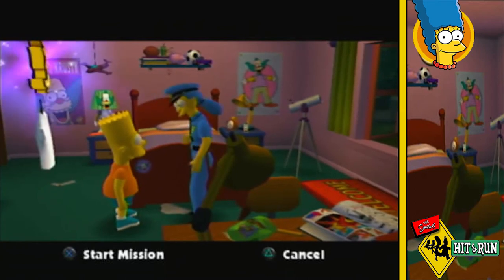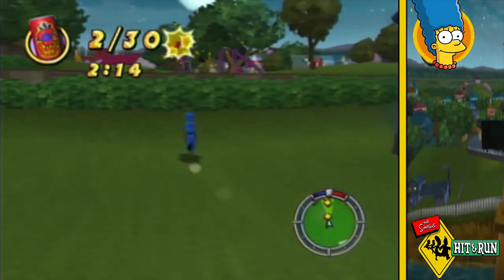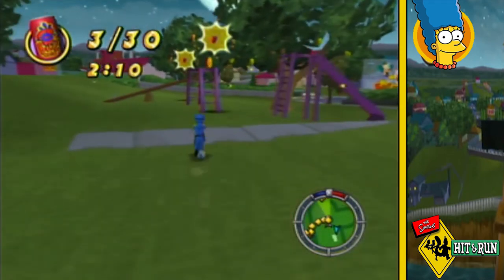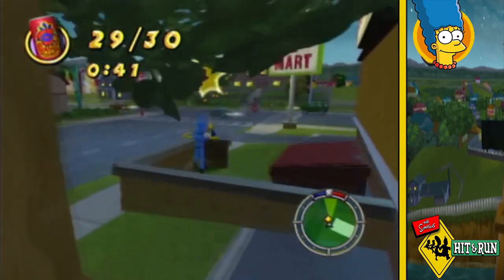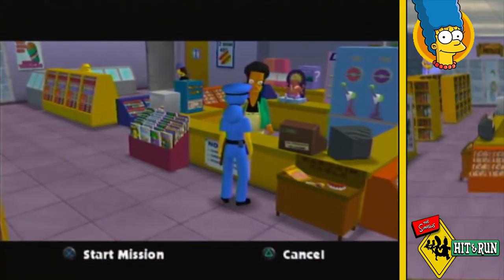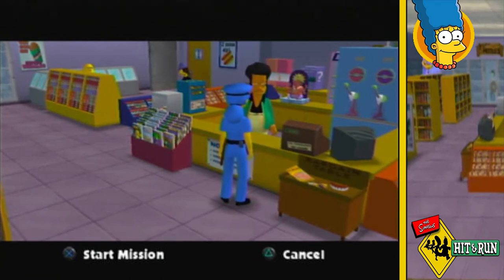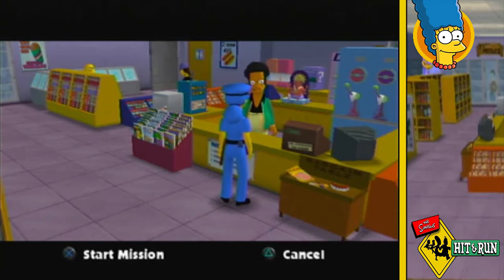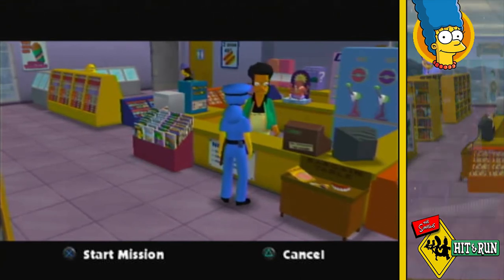Bart immediately runs off to the arcade. Marge decides she needs a little extra firepower as Officer Marge. This is the commentator's favourite music in the game — not heard since Bart's level where they were chasing monkeys. After jumping around collecting cans of Buzz Cola, I go to challenge Apu about the tainted cola. I then get another hit and run mission, this time targeting evil cola trucks.